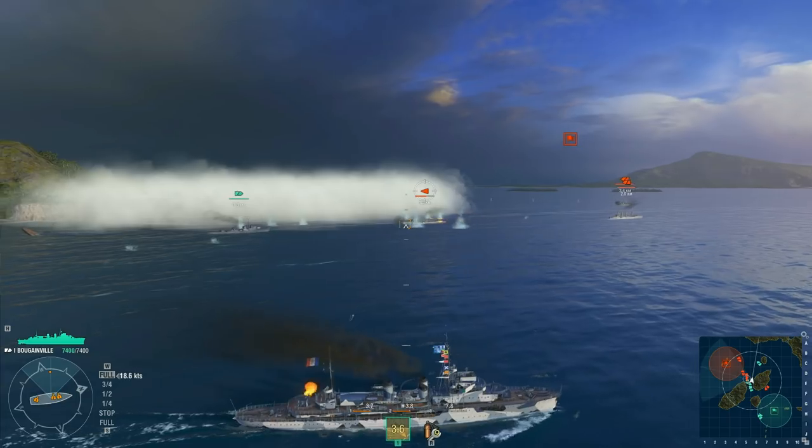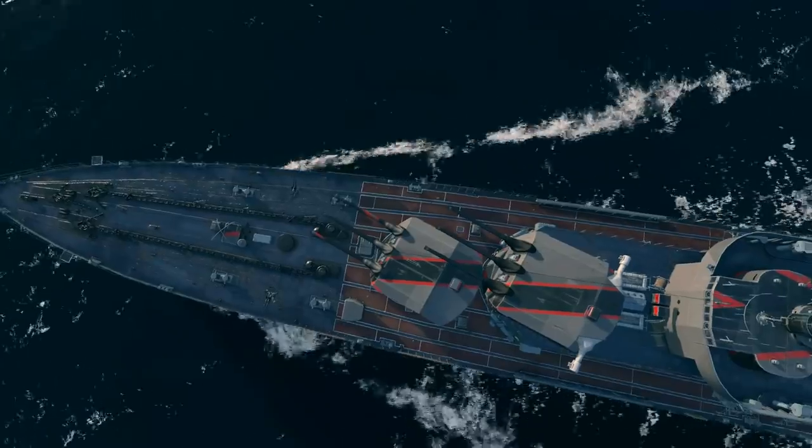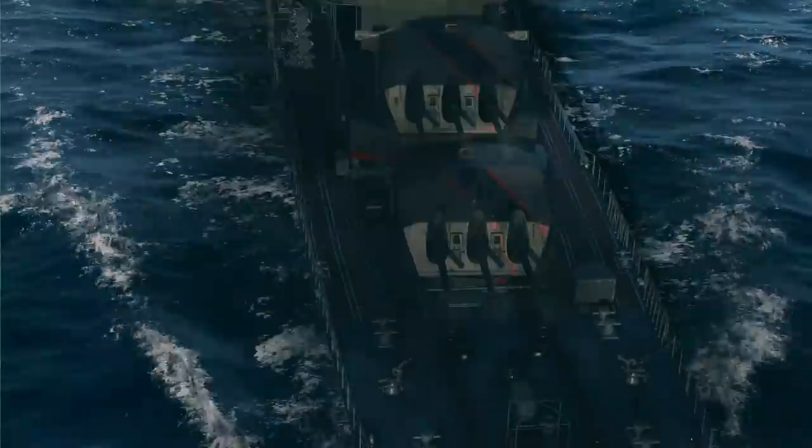A Bougainville-class cruiser opens the French cruiser branch — specifically a subtype called Colonial Sloop or Aviso, a type we don't have in the game yet. At Tier 2 we have a protected cruiser, followed by light cruisers from Tier 3 to Tier 6. At Tier 5 we have one of the fastest cruisers in the game, light cruiser Émile Bertin, which can accelerate to 39 knots. This high speed is supported by a special engine boost consumable at the following tiers — no cruiser in the game currently has this consumable. It allows them to react quickly to battle situations, switching flanks or catching up with a destroyer or aircraft carrier.